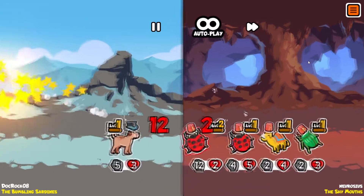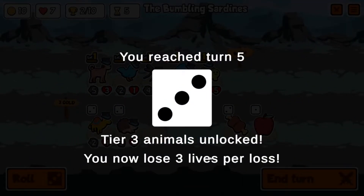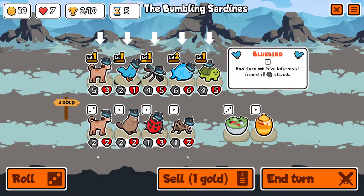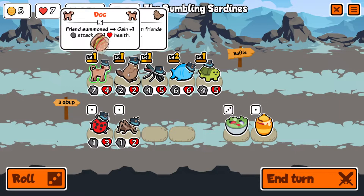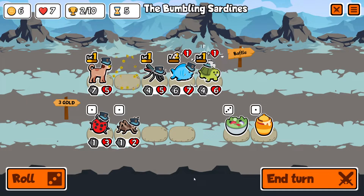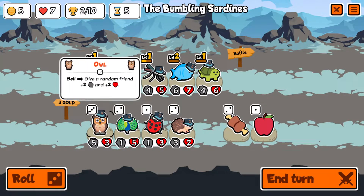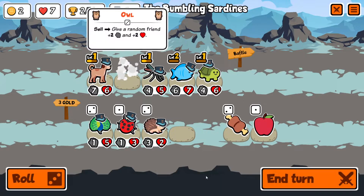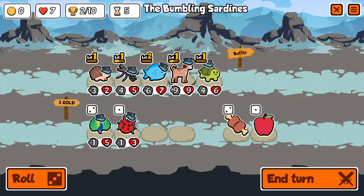That is not a win by any stretch — the Shy Mouths. You now lose three lives per loss! Let's sell, buy, buy, combine, buy and sell. We'll roll — that's good! Let's buy, sell, then buy the hedgehog and run the dog up in front of the fish for now, hedgehog in the back. Hopefully it makes a difference.